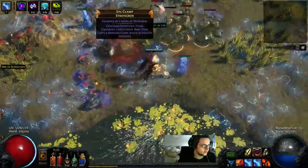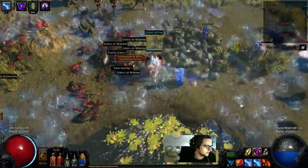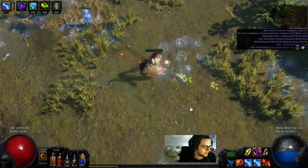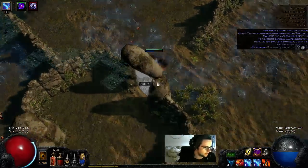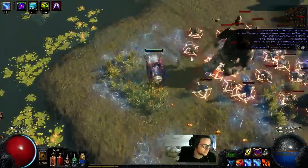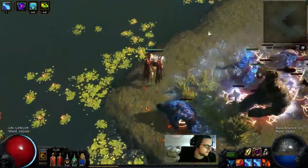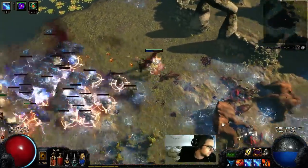Charm boxes are pretty instant — got some mobs I gotta send up, but charm boxes are pretty easy. This is a T8 map, level 75. I'm currently level 85. I've got 5.4k health, I feel pretty defensive. Usually when I run into a boss I'll just throw Conc Effect in for increased AOE and it's not that much of a problem.